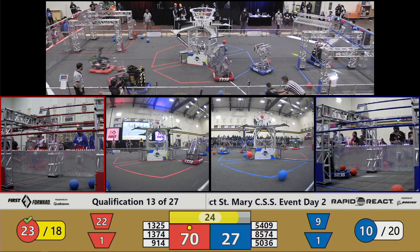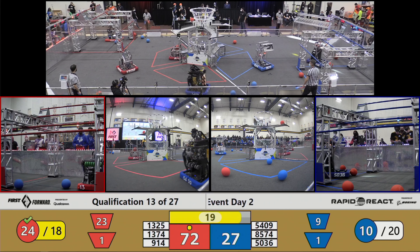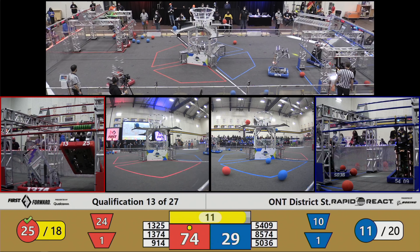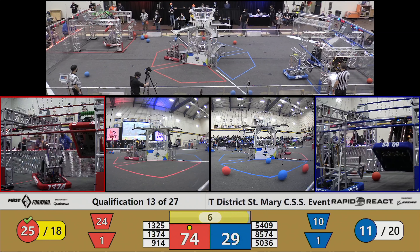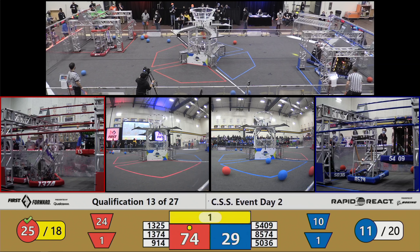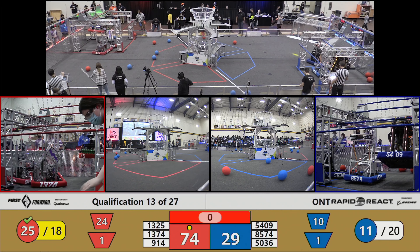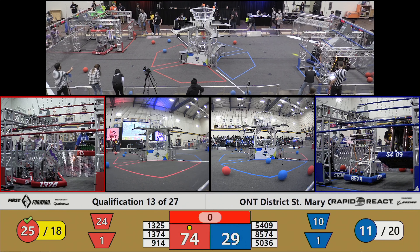Will we see any hangs? Inverse Paradox now at that red hangar. Their partners, 9-14, continuing to score. 54-09 going to the hangar themselves. We've got one robot on either side off the ground. Paradox is traversing. One second left. We've got one robot on either side of the field hanging high — one on mid-rung and one on the traversal rung.